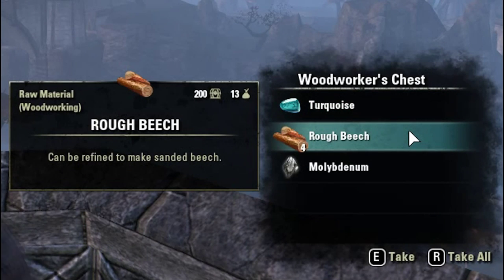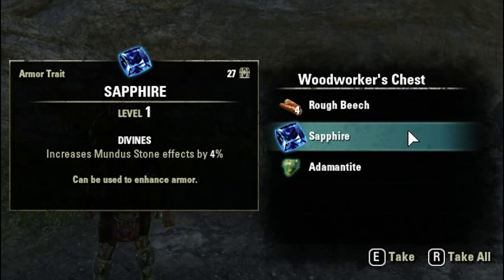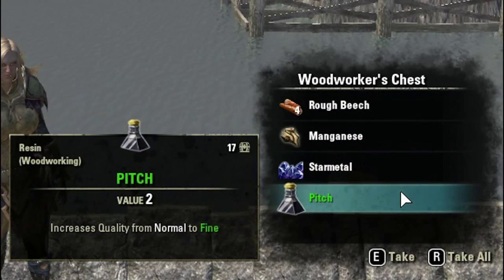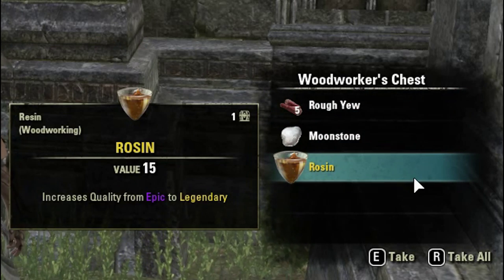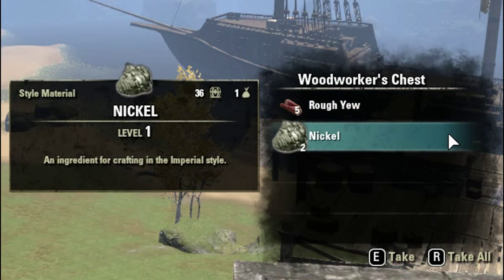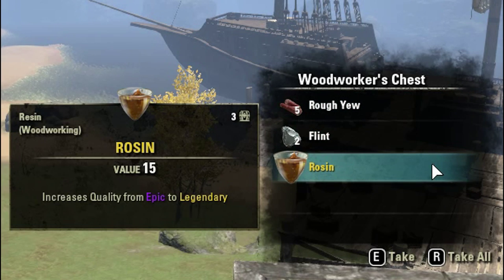First up: 1 turquoise, 4 rough beech and 1 molybdenum. Then 4 rough beech, 1 sapphire and 1 adamantite. Next, 4 rough beech, 1 manganese, 1 star metal and 1 pitch. Then 5 rough yew, 1 moonstone and 1 rosen. 1 ruby, 5 rough yew and 1 bone. 5 rough yew and 2 nickel. 5 rough yew, 2 flint and 1 rosen.